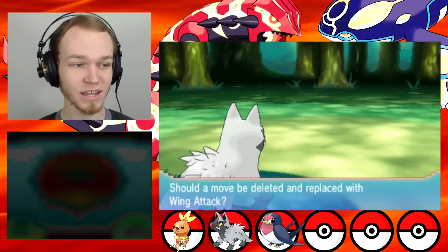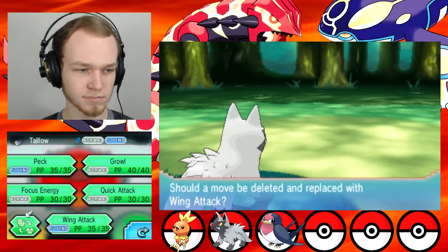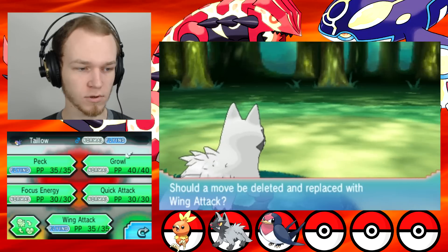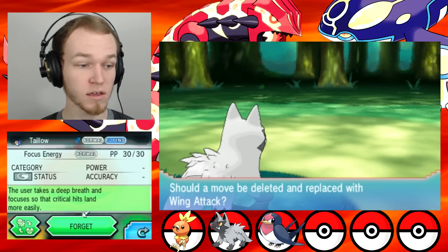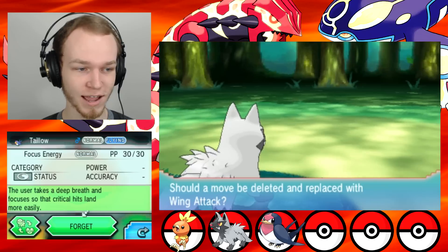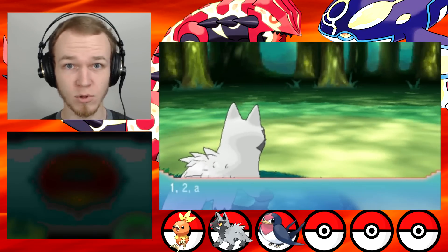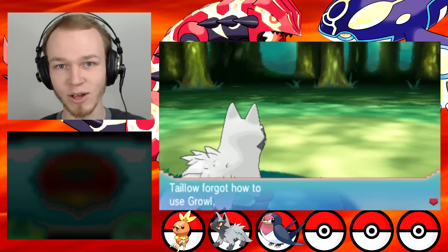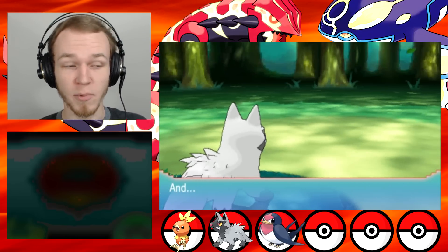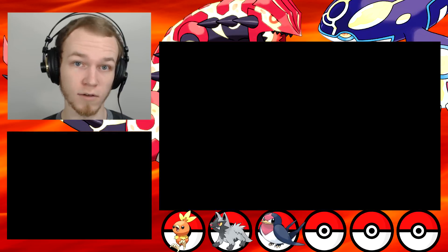Oh sweet, Taylo gets to learn Wing Attack! Okay, I'm gonna go with Growl probably. What does Focus Energy do again? Is that for criticals? It just takes a deep breath and focuses so that critical hits land more easily. Right, I'll get rid of Growl then, because I don't use that move too often — unless I plan on sacrificing the Pokemon and spamming Sand Attack, Growl, Leer, that sort of thing. But it doesn't happen too often.